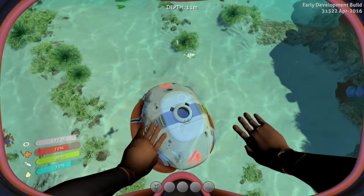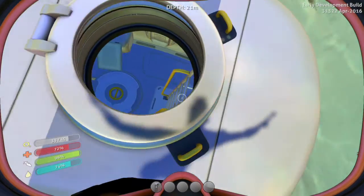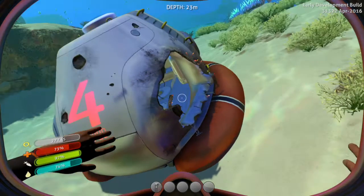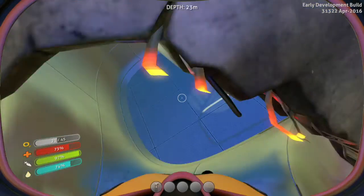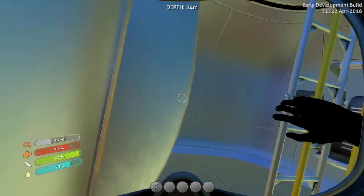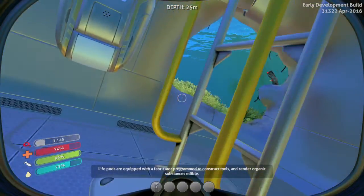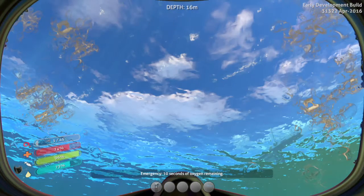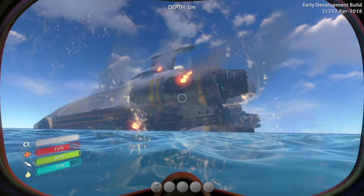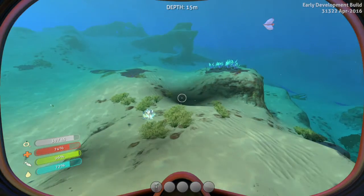Oh my gosh. Let's go back down here. Can I get in here? Can I just swim to the top? No — it's just there. Okay, there's nothing in here. Emergency, 10 seconds of oxygen remain. Let's get out of here quickly, get some air. This game really does look nice. There's my escape pod — escape pod number 4: crashed, escape pod number 5: mine, survive.